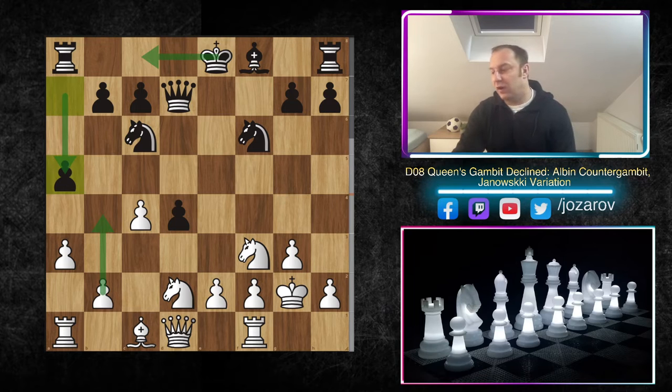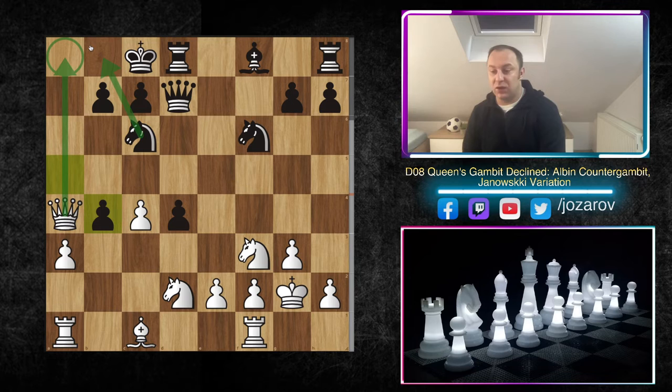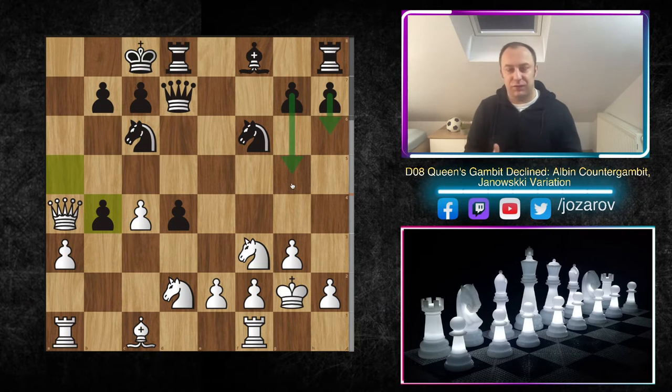Black might try a5 to prevent b4, but this should not bother you. If Black plays a5 and then castles queenside, the pawn structure is already weakened and Black's king would be really endangered. After a5, we proceed with Qa4, because if Black castles queenside, b4 is a beautiful move. After axb4, Qa8, the knight must cover. We can use the b-file, Nb3, Na5, Rb1 — White is much much faster, and Black's king is already in danger on the queenside.